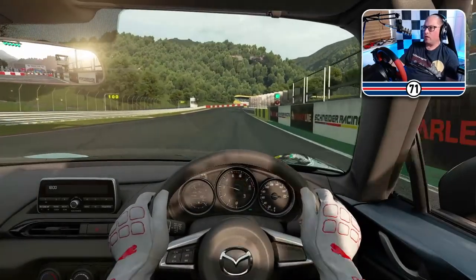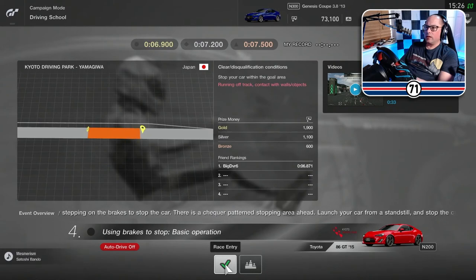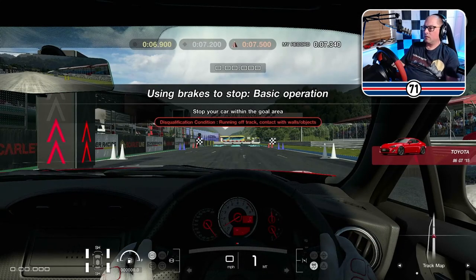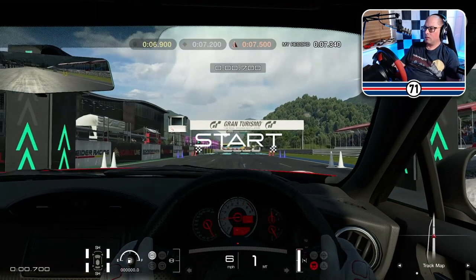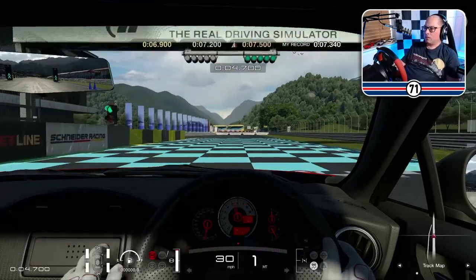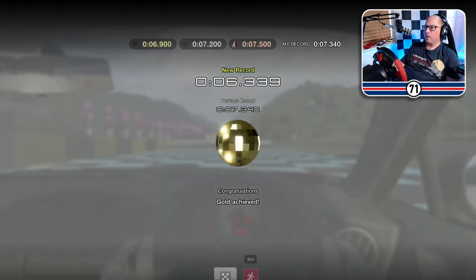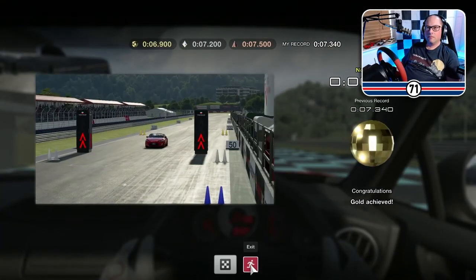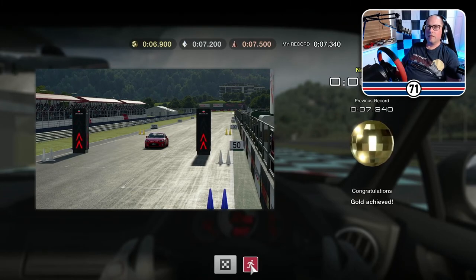11.6. Number four is using brakes to stop. 6.3. That was easy enough. I didn't even have to get out of first gear.